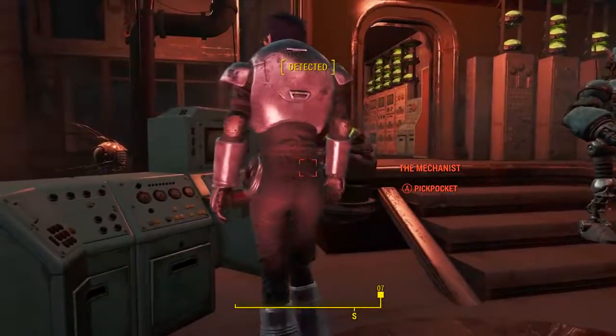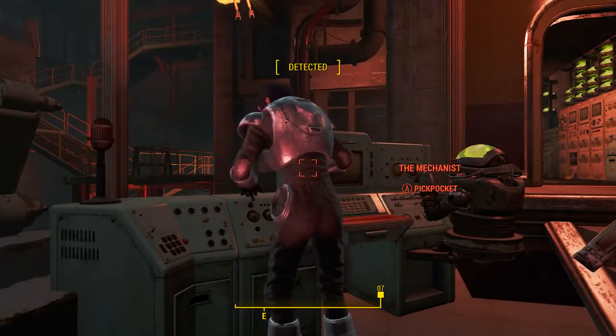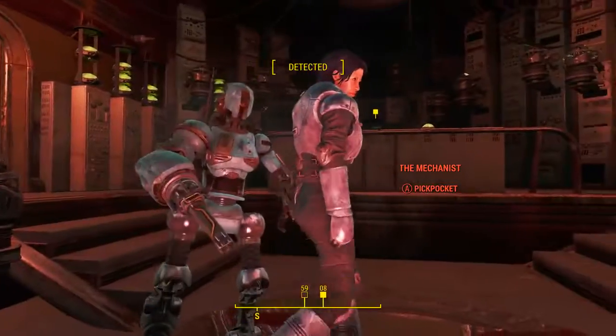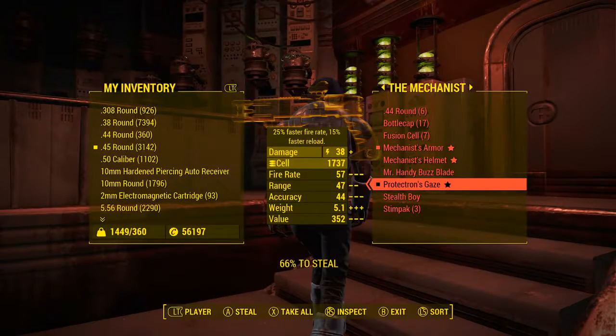The second way is after making amends with the Mechanist — she will still be carrying it in her inventory. So to acquire the weapon yet still keep the peace, you will need to have the pickpocketing perk at rank 4, which allows you to steal equipped items. Make sure you are hidden before attempting to do this, and save before attempting it so that if anything goes wrong you can reload.